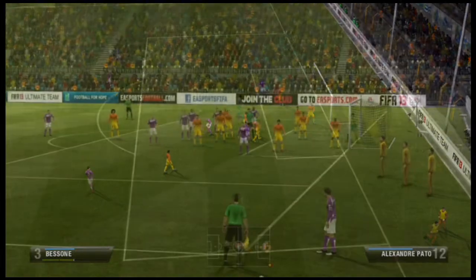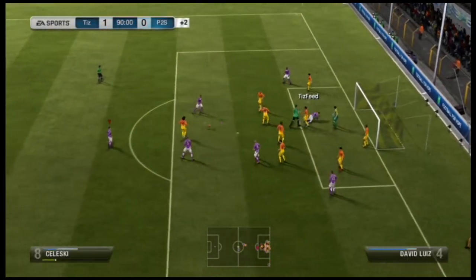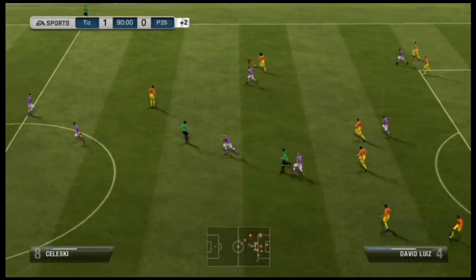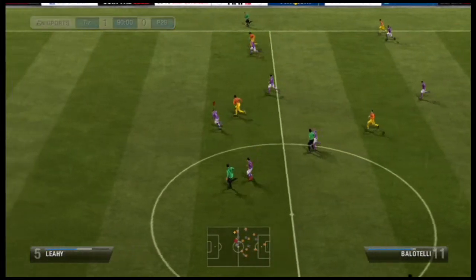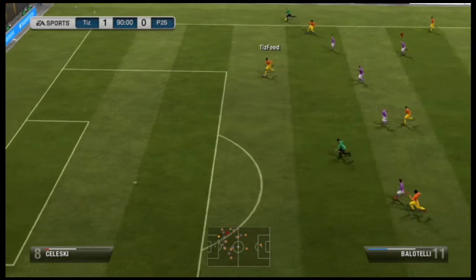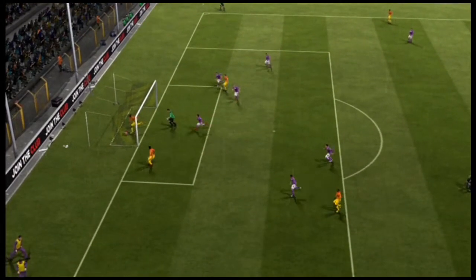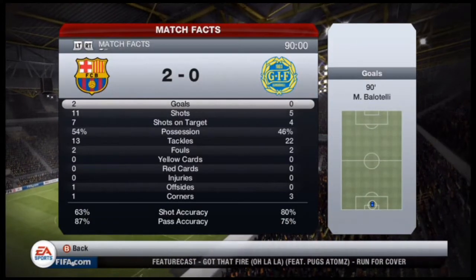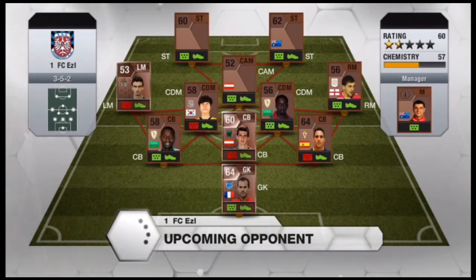I get a corner and my goalkeeper comes flying up because it's last minute — I could equalise. He clears it, and now David Luiz just runs all the way down the line, passes it to Balotelli, and Balotelli just walks it straight into the net as the goalkeeper is running back from the corner. So unfortunately first game goes down as a loss — got beat 2-0 by a gold team. My personal opinion, I didn't do too bad.